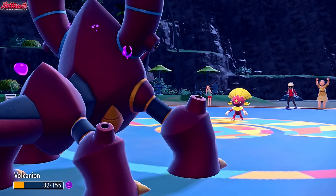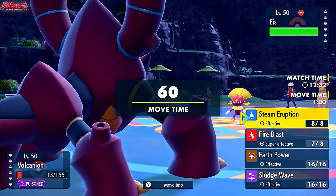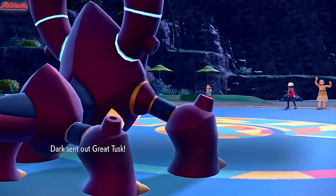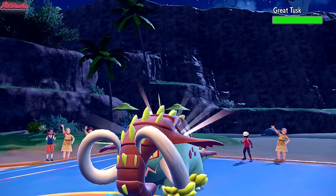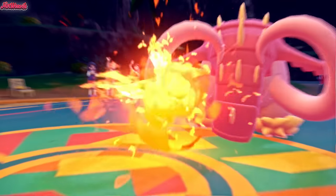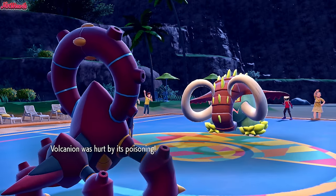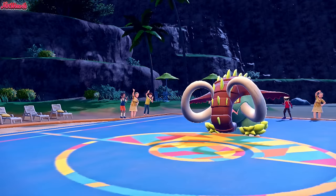At least we get a free switch-in with something else, which is always nice. I'll just go for a Fire Blast just in case. They withdraw - Great Tusk comes in, that's an interesting switch. Fire Blast should definitely do a lot of damage unless it's AV. Nearly KOs them, which is fantastic. But we go down to the Poison unfortunately - down goes Volcanion. It did good though - it weakened Great Tusk.